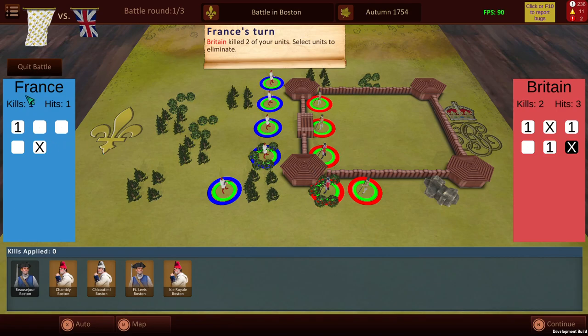As you can see here, the French units have managed to kill, as you can see by the X, and they have managed to inflict one hit over here. These are custom dice, and as they are rolled, you'll see the actual icons as they are shown. So you can see over here we do have two kills — the two X's — and we have three hits, as you can see.